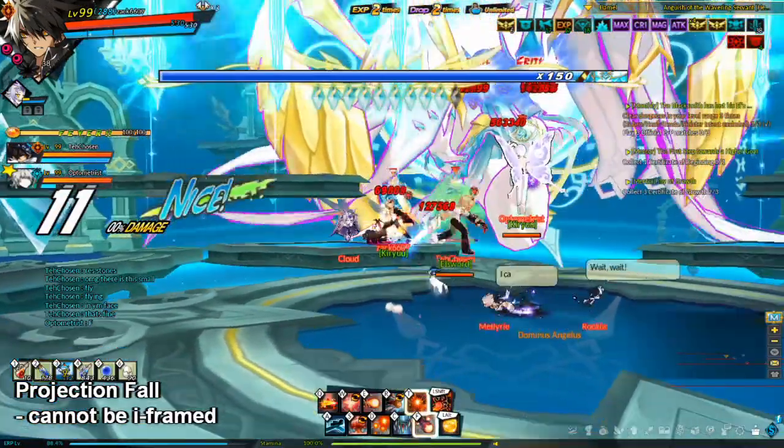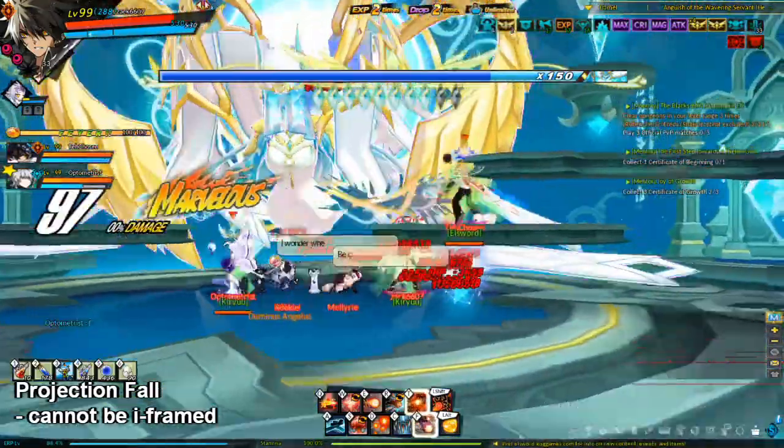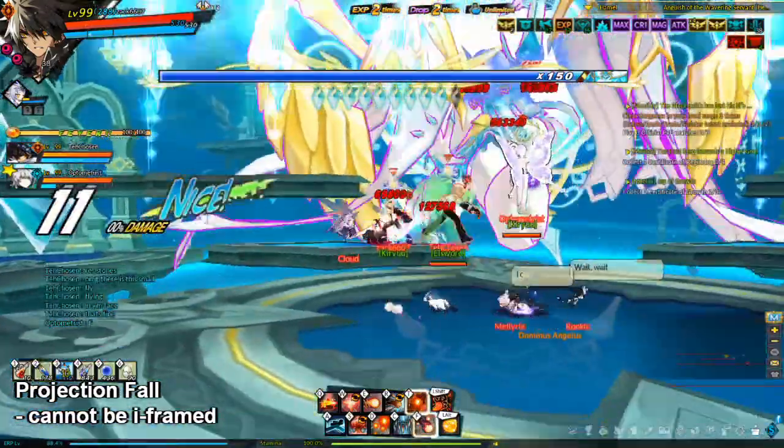She has an attack called Projection Fall, where multiple swords will appear in the air and then drop down. There will be an opening to avoid the swords. This will spawn one cube per party member after the attack, and this attack is not iframeable.